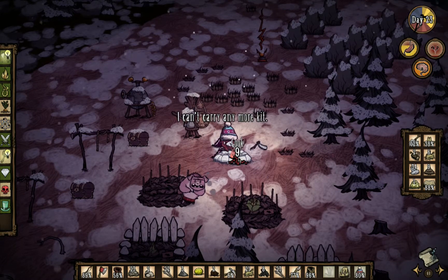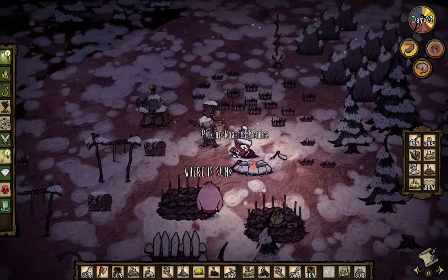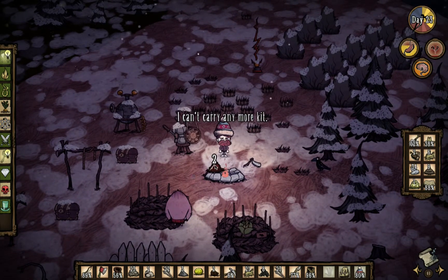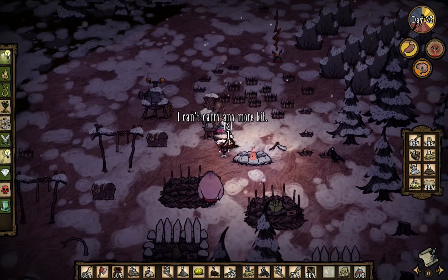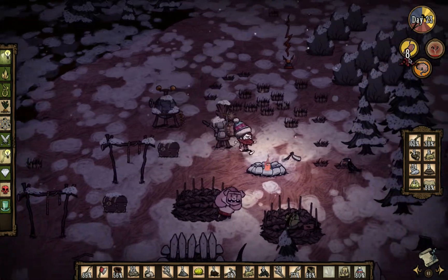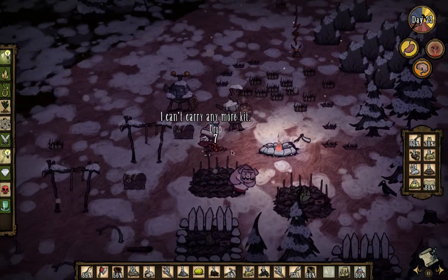We'll go ahead and get a couple of them going. Put those back in there and pick up the rest of these. I want to combine these stacks — thank you. We'll combine those and then go ahead and eat some of these bad boys. We'll cook the rest because we need some food in our belly.